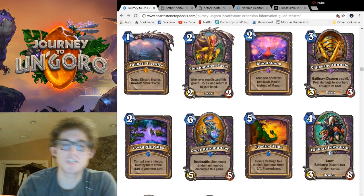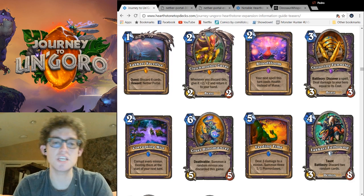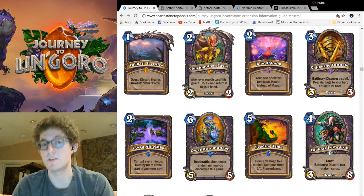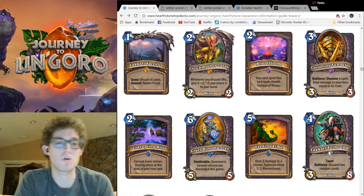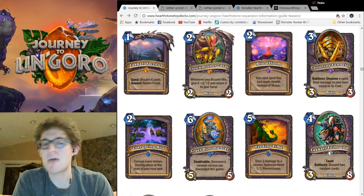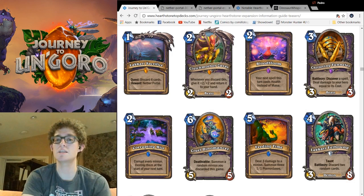Next, the legendary minion: Clutch Mother Zavas. Two mana, 2-2, Beast. Whenever you discard this, give it +2/+2 and return it to your hand. Beast is a little strange, but okay. The fact that she keeps coming back buffed is not just good for the eventual huge minion you'll play — she also gives you consistent discard fodder. She is the only card in this game that is not actually discarded when discarded. Even Silverware Golem leaves the hand to go to the field, but she'll come back. You will continuously use discard effects because you have something to discard — namely, her. She seems strong enough if drawn early to be a powerhouse for a very, very low cost. I could see 2-mana 10-10s, 2-mana 8-8s. As a top deck later, she is awful — but she's an auto-include for any discard deck.